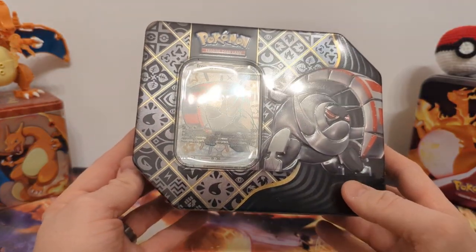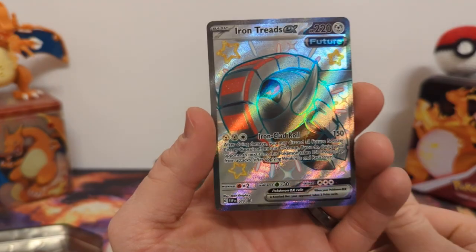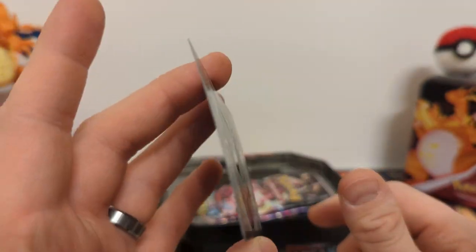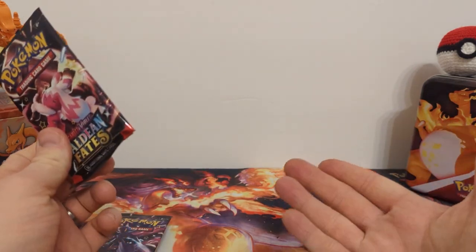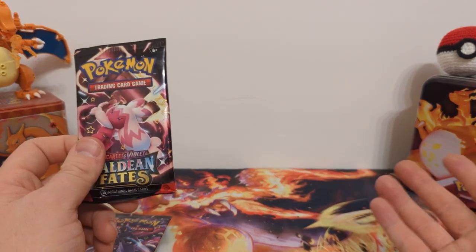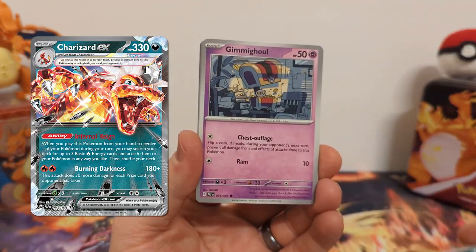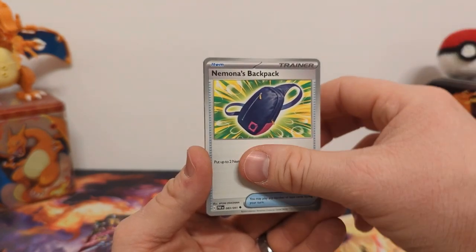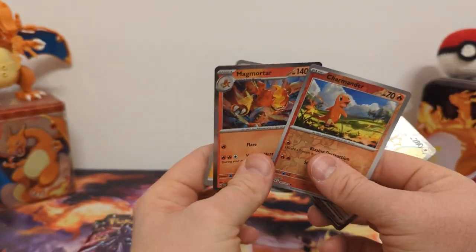Here's our first tin — the Iron Treads EX tin. This comes with the Black Star promo and five packs. Here's the Black Star promo — actually really good centering, a little bit bowed, but that happens in these tins. Good texture on it though. Then we have our first set of five packs. The things to pull here: we have the regular Charizard EX, and also the Charizard EX SIR, which is apparently really hard to pull in this set. Shiny is pretty common though. We got a big shiny — Pidgeot EX full art! Hell yeah. Charmander reverse and Magmortar regular holo — that is a great hit to start.